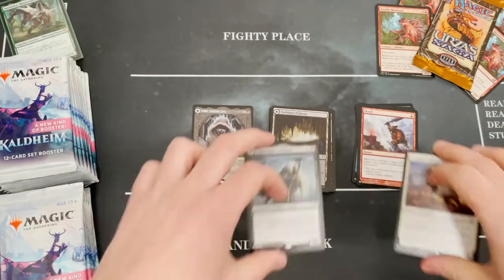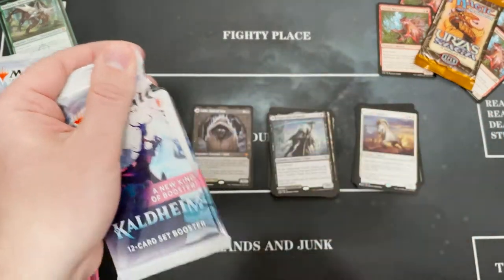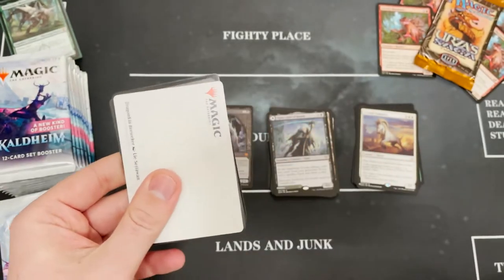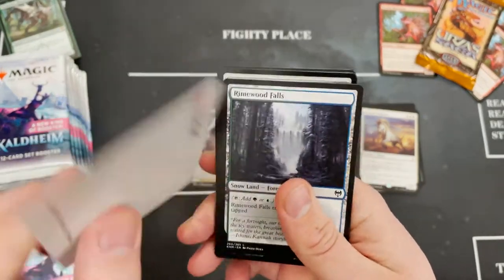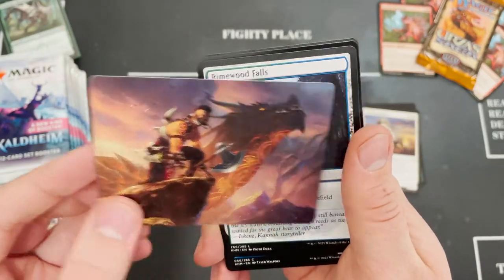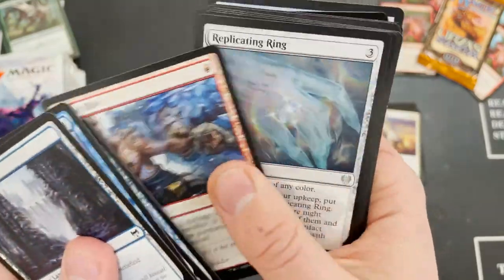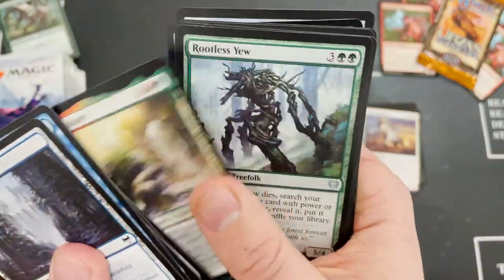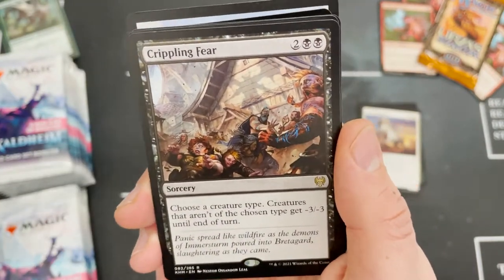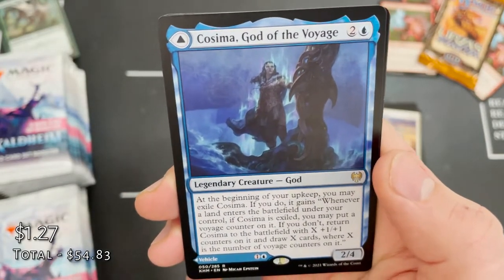Obviously you want the filthiest of those list pulls. Is Emrakul on the list? Dragon Breath, Berserker — yeah, the arts are pretty cool. The art cards from Zendikar Rising I've got just sat in my house — don't know what I'm gonna do with them. Crippling Fear for the rare in this pack.